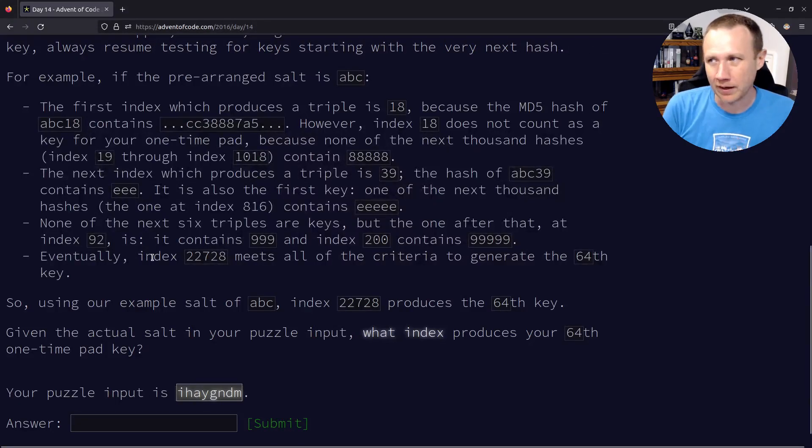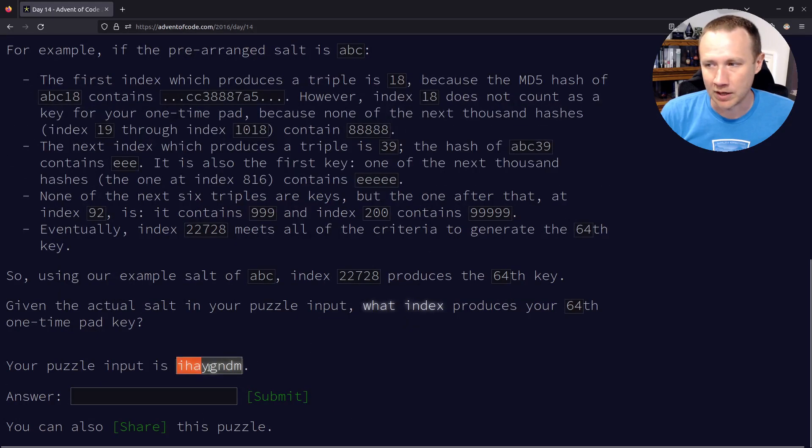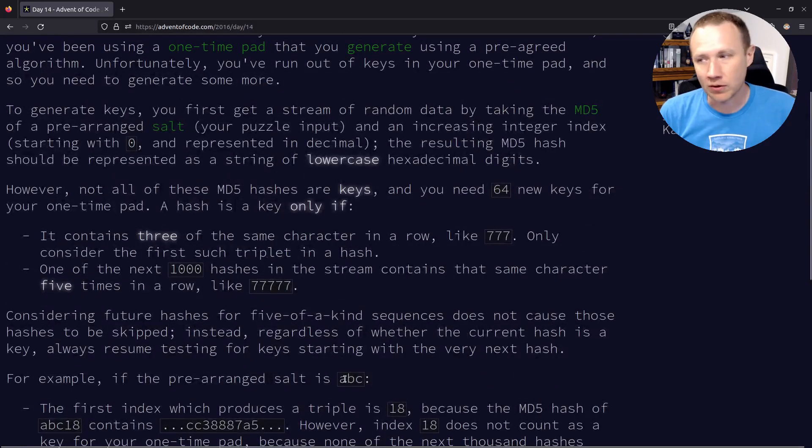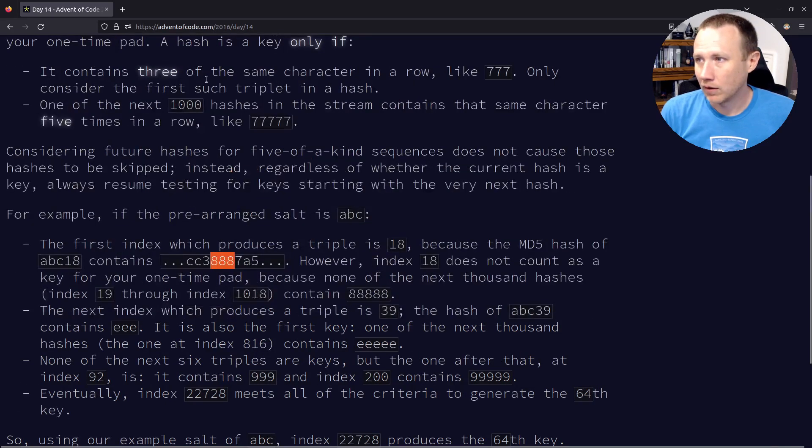This one is a little more complicated. We get a salt and in the example with 'abc' we make abc0, abc1, abc2, counting up and looking for properties. First thing we're looking for is a triple anywhere in the hash. So you see '888' — that's a triple. For it to be a valid key, we then check the next 1000 hashes to see if that same character — in this case '8' — shows up as a quintuplet (five times).